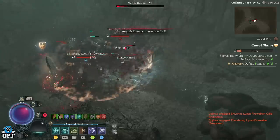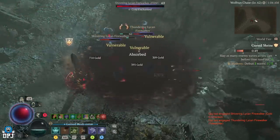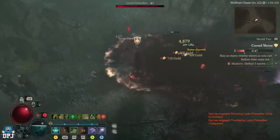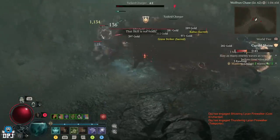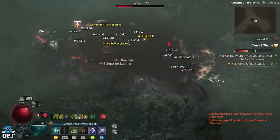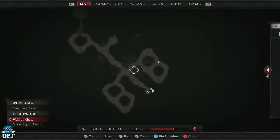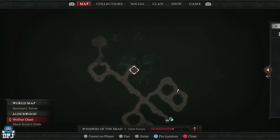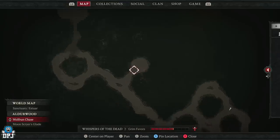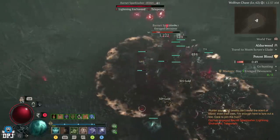I'd recommend running past all the enemies — don't worry about any of them apart from the ones you have to take down, because 90% of them will follow you to the boss you need to take out. There are little stragglers but you'll take them out and earn tons of XP. Also get the shrine done and get the event done. Then progress on and come to this room right here because there's another event with tons and tons of enemies.